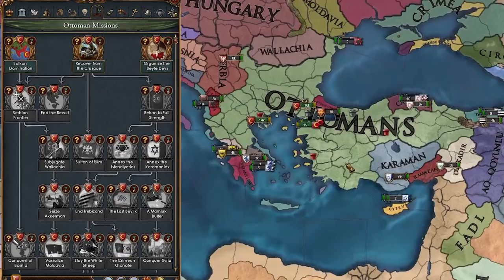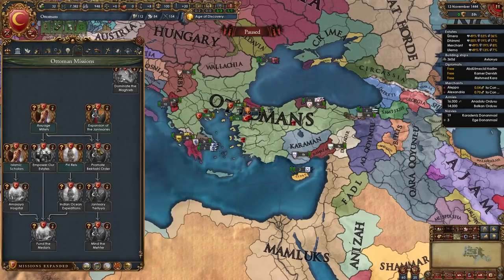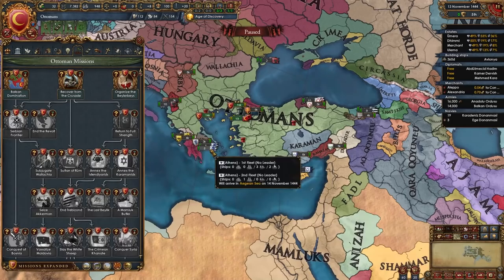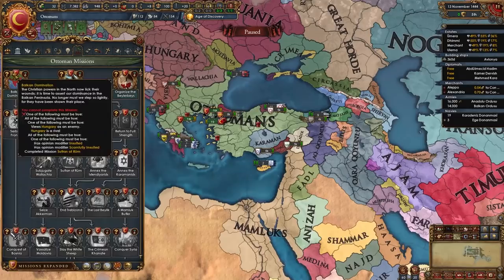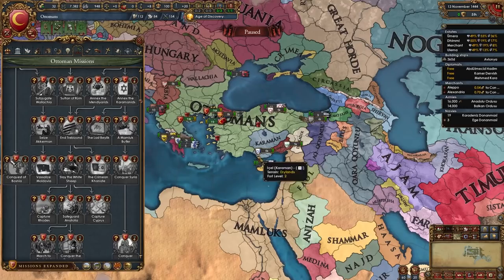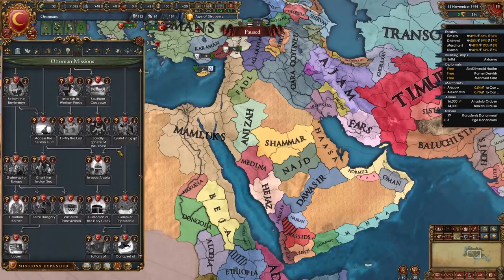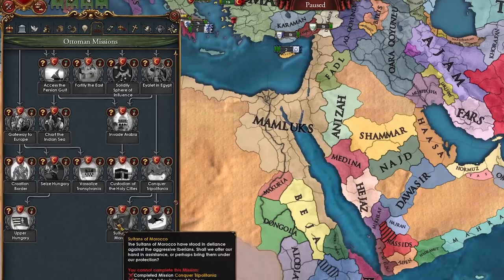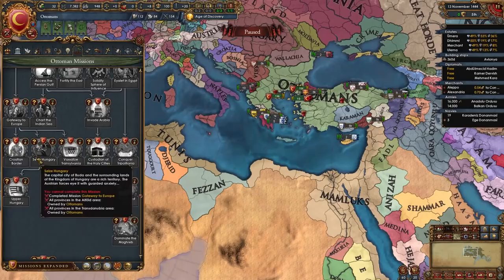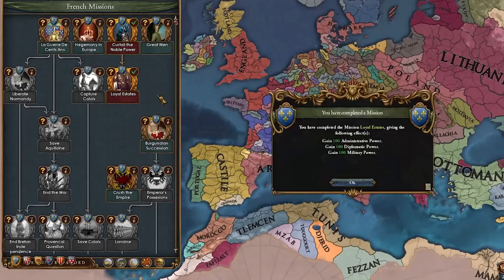Here we are as the Ottomans, a nation which severely lacks a powerful mission tree in vanilla EU4 since it was one of the first to receive one. In this mod though — look at this mission tree! The bottom branch focuses on developing your nation, building buildings, and dealing with the Janissaries. The top branch is conquest-focused: going down the Balkan branch, subjugating Anatolia, moving on to Crimea, Aq Qoyunlu, Cyprus, islands in the Aegean, conquering Iraq, getting claims in Persia, Arabia, Egypt, and the Maghreb — Sultans of Morocco, conquest of Tunis, dominate the Maghreb — plus getting Hungary, Upper Hungary, Croatian border, and vassalizing Transylvania.